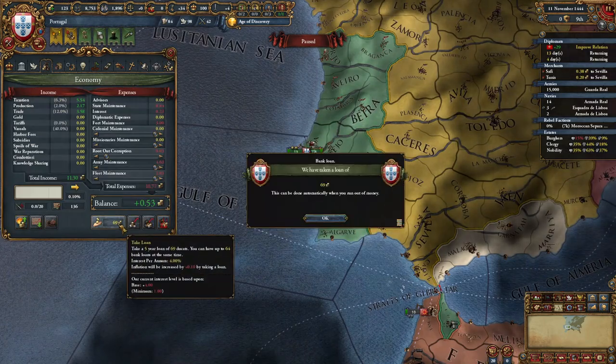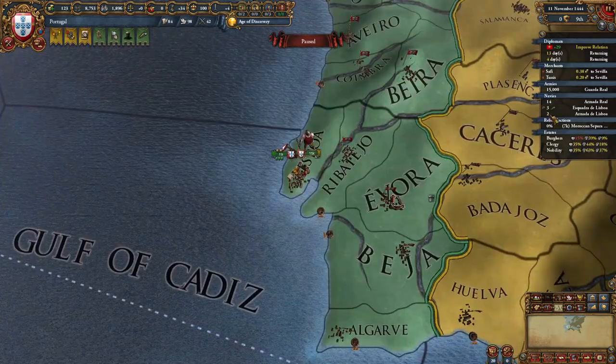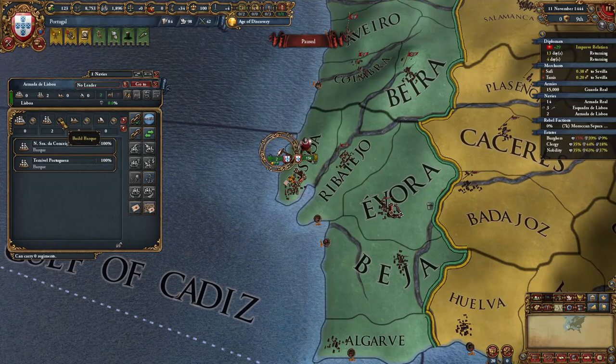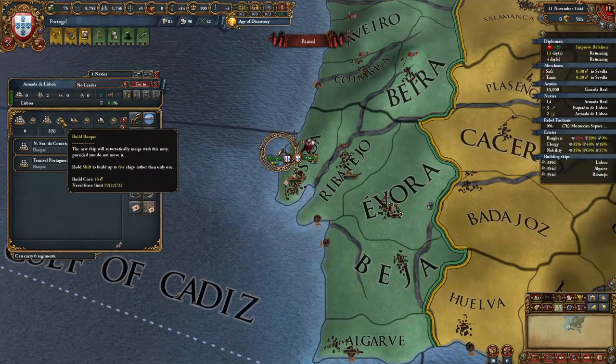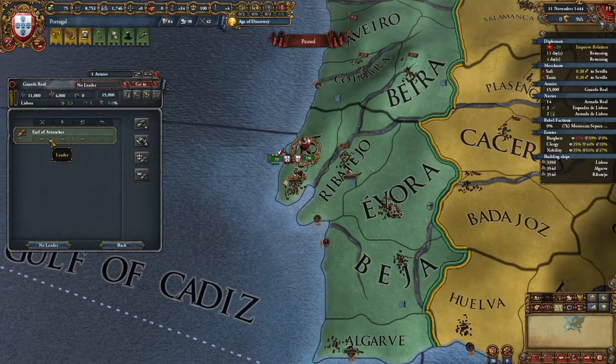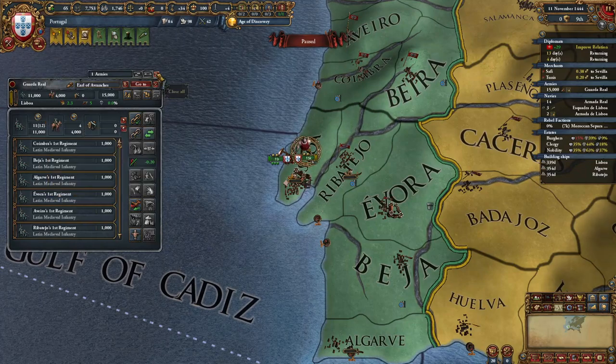After this, we're going to take one loan, reduce our army maintenance almost down to zero, and on the remaining two light ships we're going to recruit three more, so we want to be at our naval force limit of 22. We're going to attach our general to our main army and recruit one more infantry regiment.